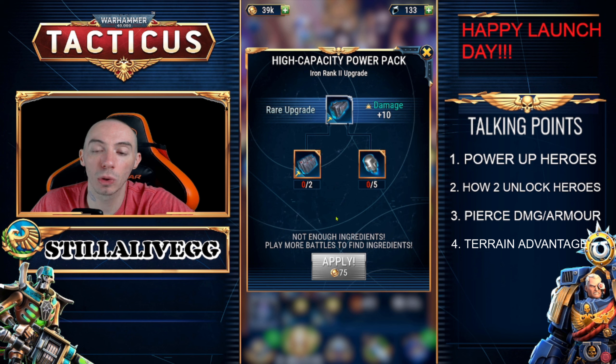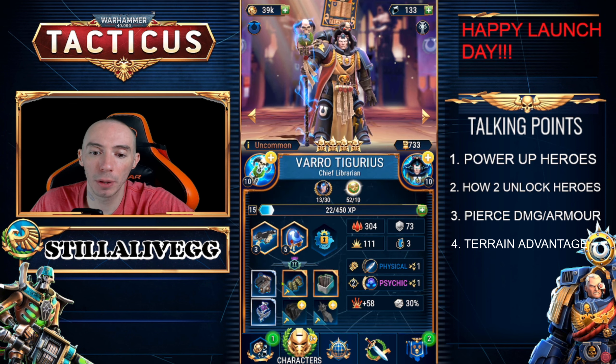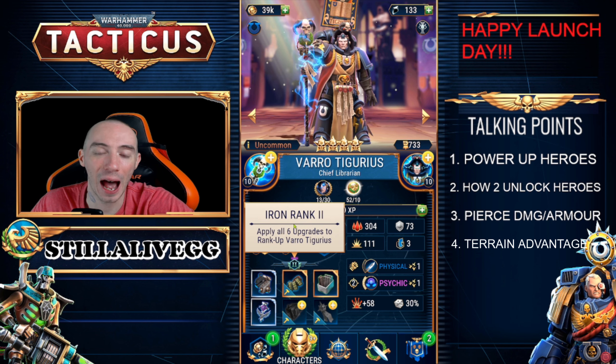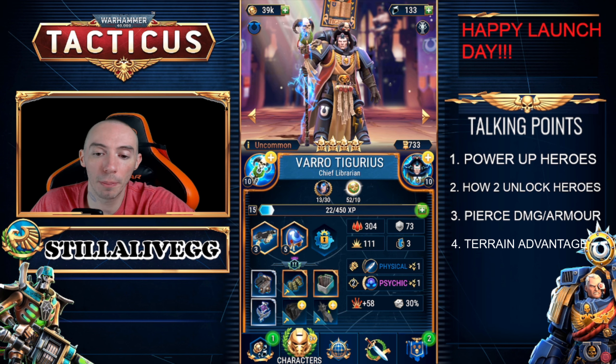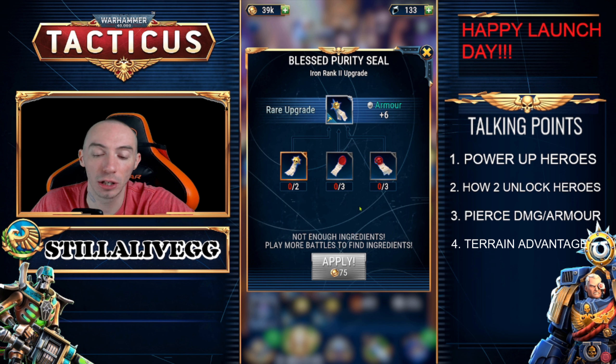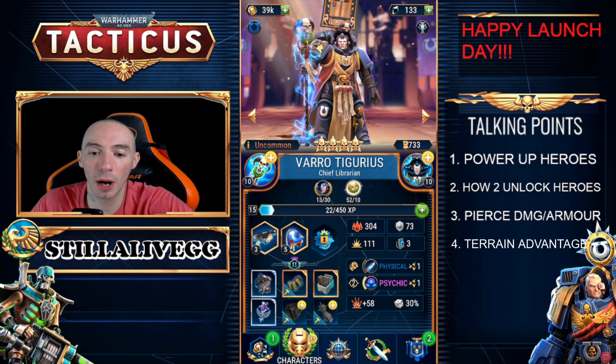In order to power them up or rank them up, you'll see down below there are six different items that we need to equip to this hero. Where my mouse is pointing, this character is currently Iron Rank 2. Once we apply all six upgrades to them we can rank them up, which will increase their overall stats like HP, attack power, and armor. There will be some times where you'll click on one of these items and try to apply it but it'll say your character needs to reach a certain level first.